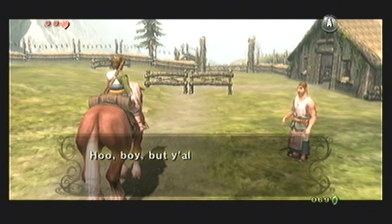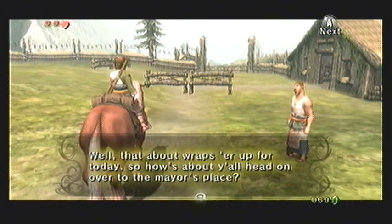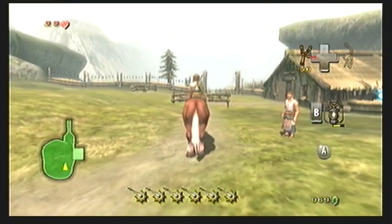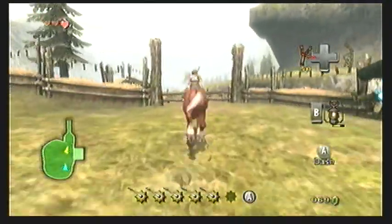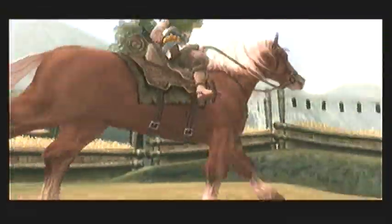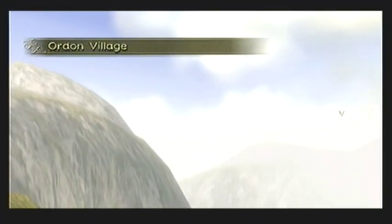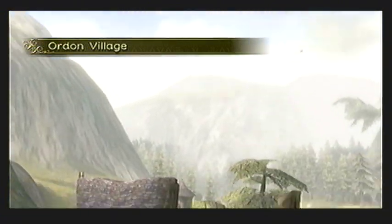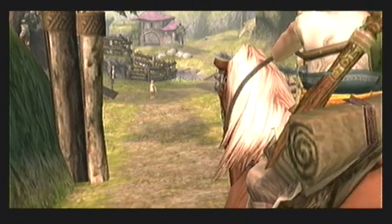After this little scene, Fado will set up the fences again so you can jump over them and have more practice. This time you have a couple of fences to work with, and you can follow the dirt path along the ridge and jump over many fences in a row. I've had enough practice myself, so I'm just going to skip this part, use my spurs to jump over the gate, and get back into Ordon village. As soon as you return to the village, you'll see a short scene of Link returning.